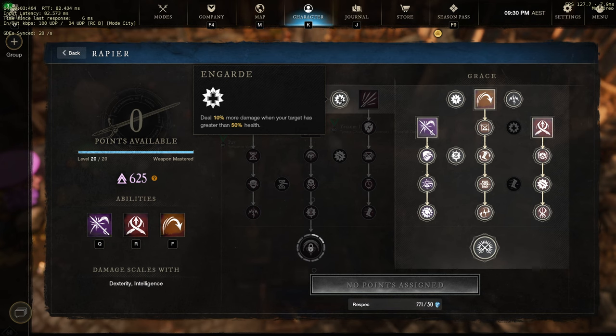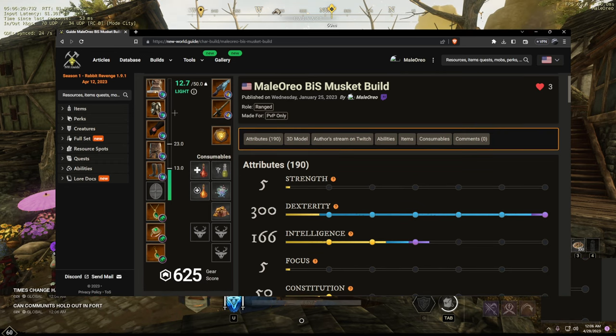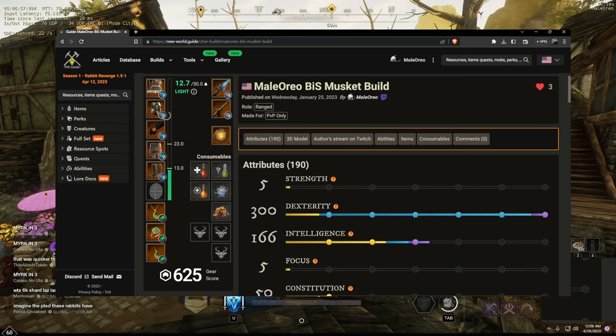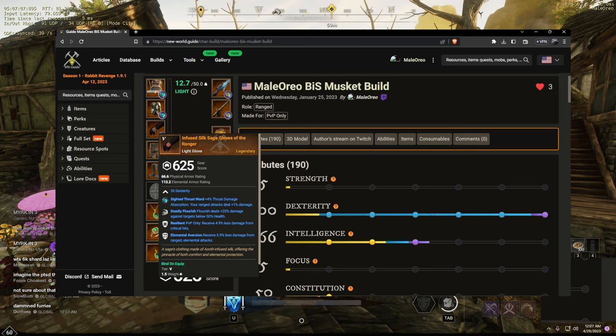This is the best musket build I've set up on New World Guide — links are in the description. In my opinion this is probably the best you can get in the current fire staff meta. We're fully specced into higher elemental armor rating since we're going to be taking a lot of fire damage this season. We're running sighted emeralds to future-proof yourself if you want to swap gems in your musket without a gold sink. Perks include resilient, elemental aversion, and omnidirectional evade as standard across pieces.